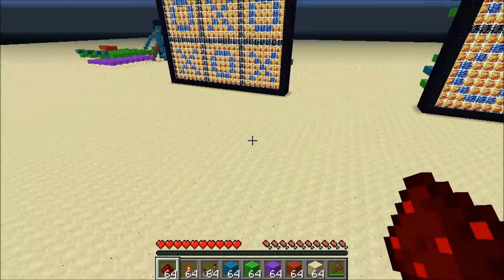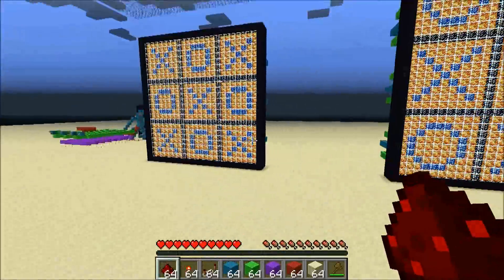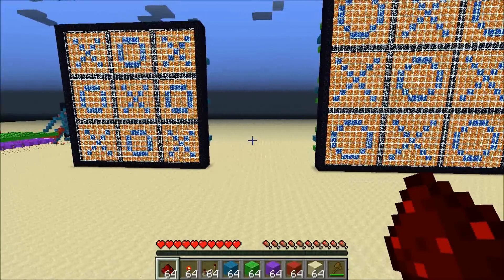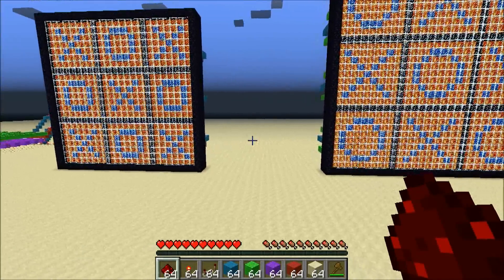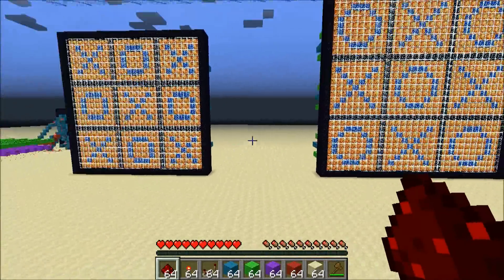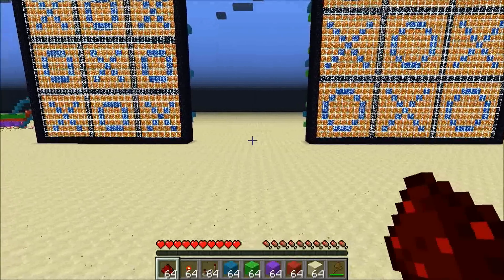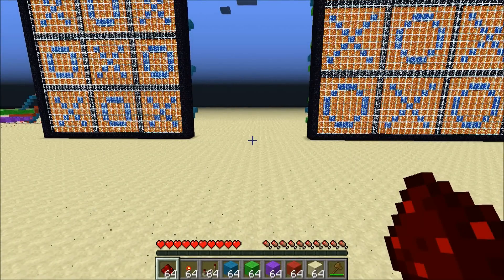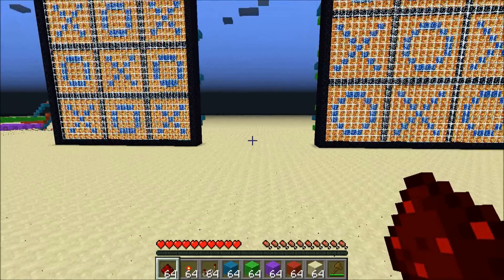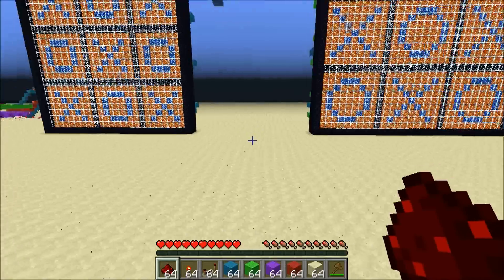Hello everybody. I haven't made anything since the last recording, but I wanted to explain some things before I started building. I sat down and brainstormed after the last video and thought about what components I'm going to need next. I broke it down into four main parts: first is our win logic unit, then our block logic unit, then our strategy logic unit, and then our randomizer.